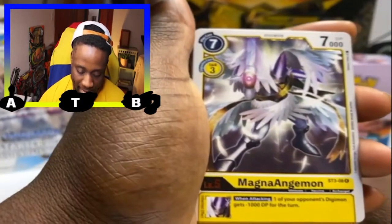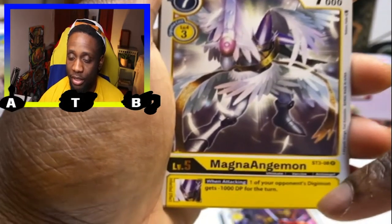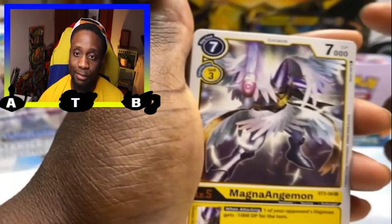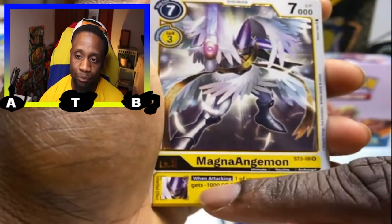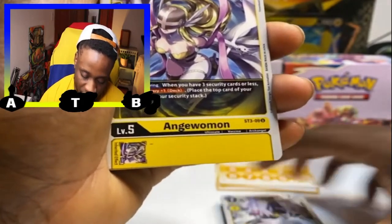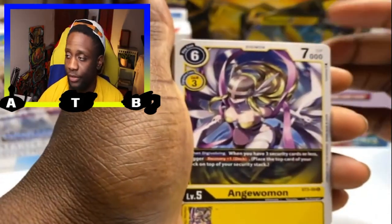MagnaAngemon — look at that beauty! When attacking, one of your opponent's Digimon gets minus 1,000 DP for the turn. So whether you attack security or a Digimon, that effect applies. If you get four of these out somehow, that's 4,000 DP gone from opponents. At higher levels Digimon have more DP, so cutting it down before they DigiVolve lets you control the game.